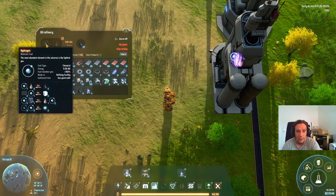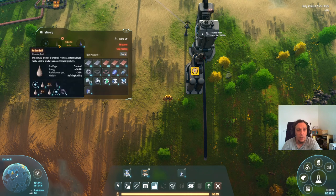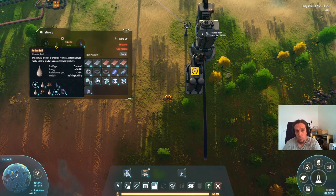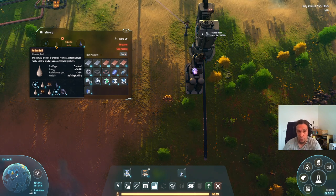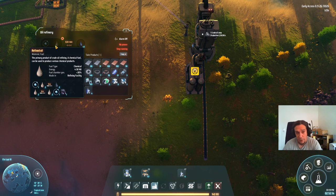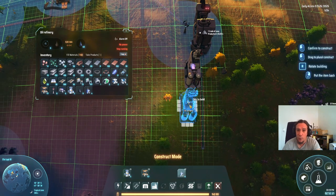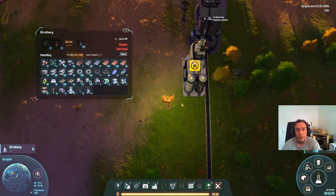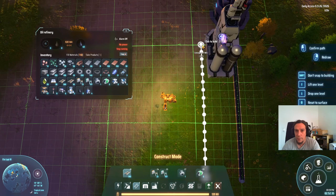The interesting thing about plasma refining is it takes oil and transforms it into two different products: refined oil and hydrogen. In this scenario we only want the hydrogen. The recipe takes two units of oil and processes them during four seconds, meaning one refinery uses 0.5 units of oil per second. Every refinery produces half a unit of refined oil per second and a quarter unit of hydrogen per second. So we're going to set up four of these guys.